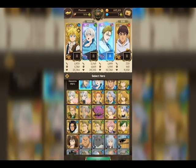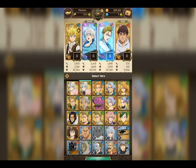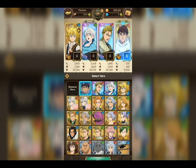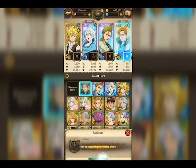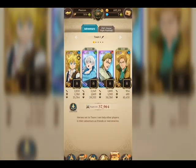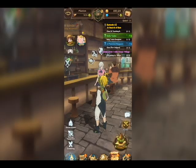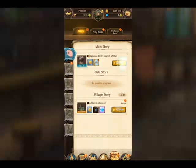Now we have Millionis, we have whatever this girl's name is, and this new guy. What's the point of the sub slot? I don't understand — I've not really seen him in battle. I guess if one of my characters dies then that sub character comes out? I don't know, let me check into that.